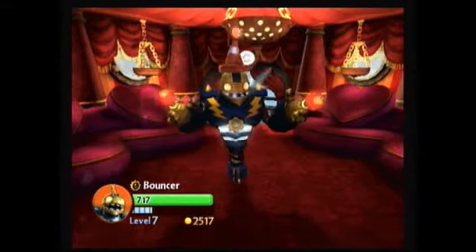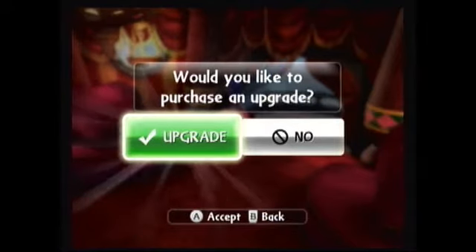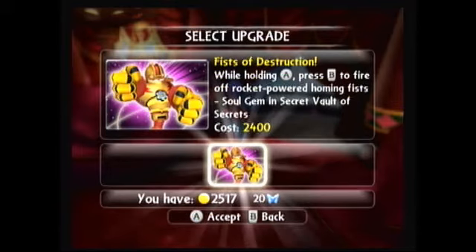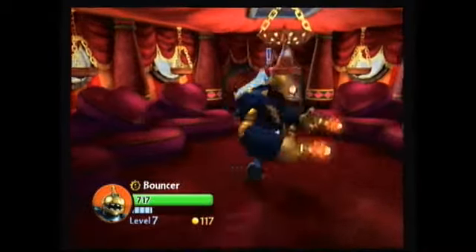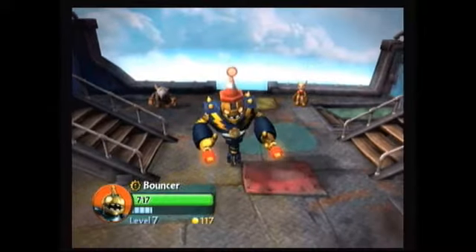I'm wondering if an enemy were to run into them if they just blow or something - in which case they're going to be incredibly awesome - plus they're going to do damage while the enemy approaches. The soul gem is Fists of Destruction - while holding A press B to fire off rocket-powered homing fists. Soul gem can be found in the Secret Vault of Secrets, cost is 2,400. We'll pick it up - he'll have 117 left. Here's a good-looking Bouncer.